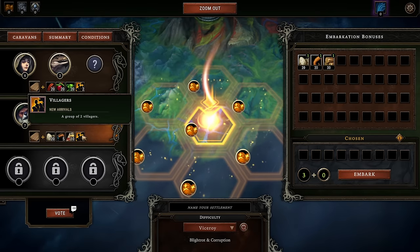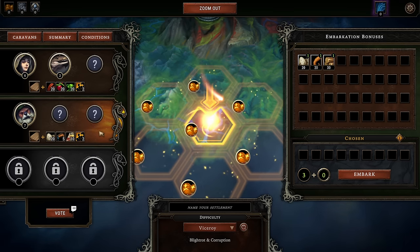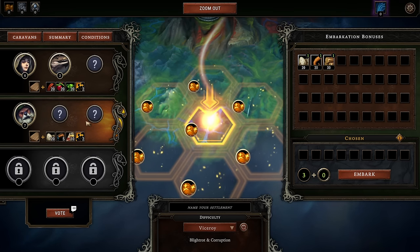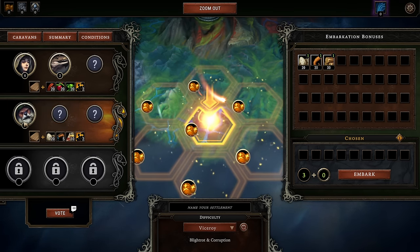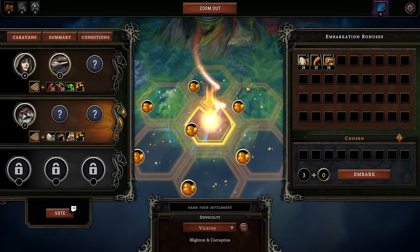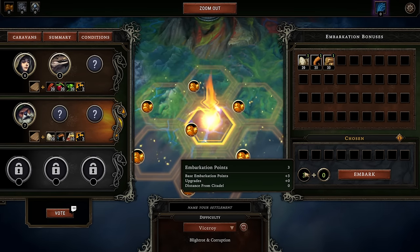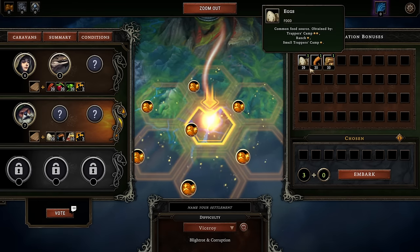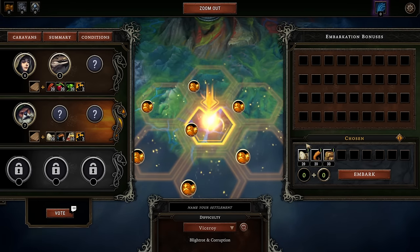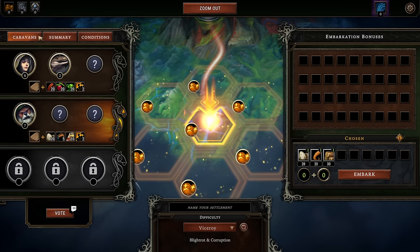It's totally okay to aim for the caravan with the most beavers as these ease up your early game a lot. We also get to choose embarkation bonuses. We have a couple of points that we can use, and we can just pick up some food and some building material. That's totally okay and enough.